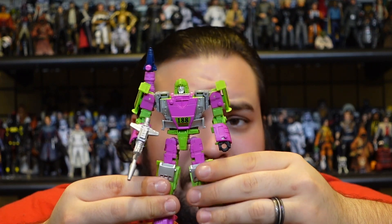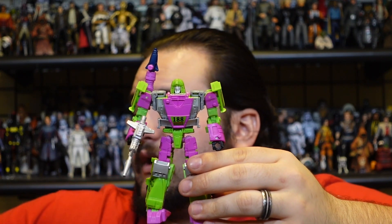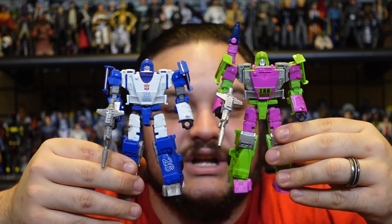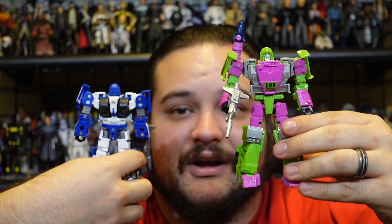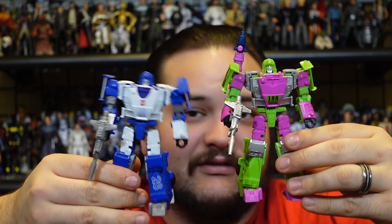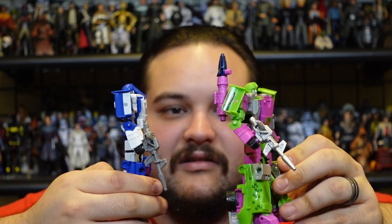That's my biggest complaint about this figure mold overall. For a quick comparison, here is G2 Universe Mirage next to G1 Universe Mirage — the same mold. You'll notice the G1 version doesn't have his rocket on his shoulder just because it kept falling off, so I left it at home. Here they are side by side so you can see the two different color schemes and how drastically different they really are.